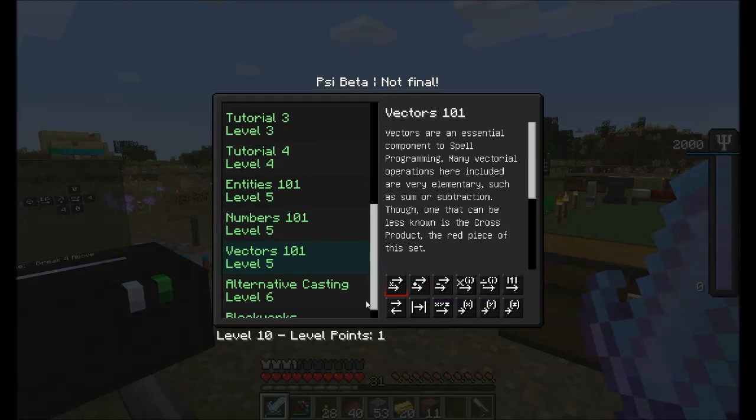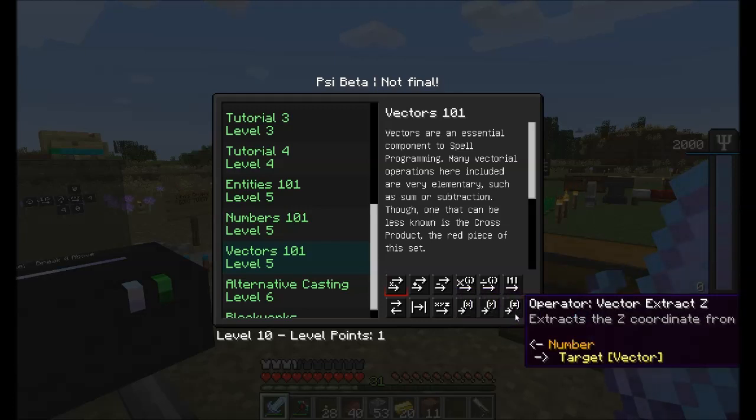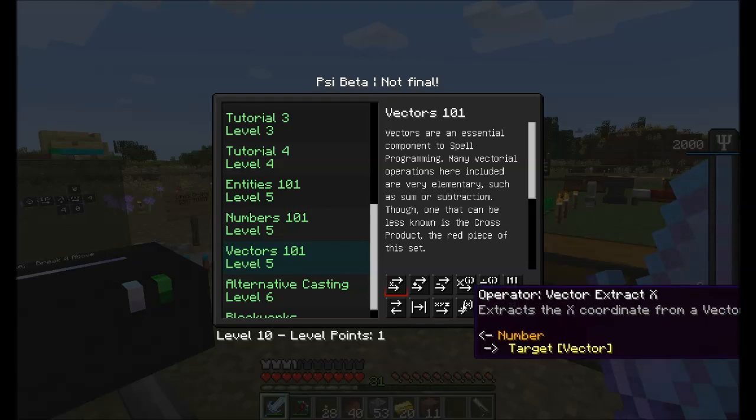And then Vectors was vector math. There's vector cross product, vector sum, vector subtract, vector multiply, vector divide, vector normalize, vector negate, vector magnitude, vector construct, and vector x, y, and z — which extracts the x, y, or z coordinate from a vector.